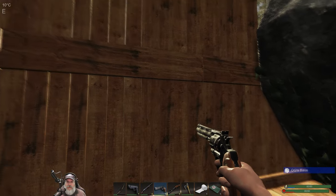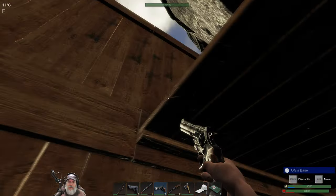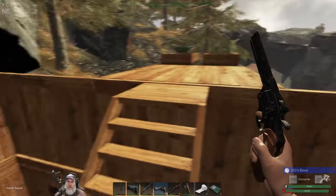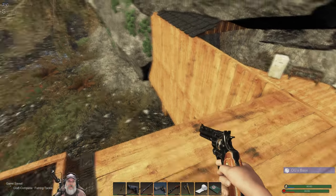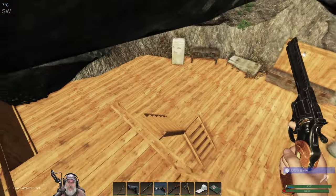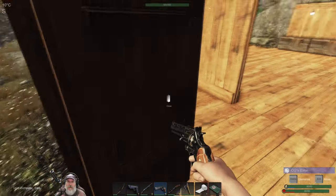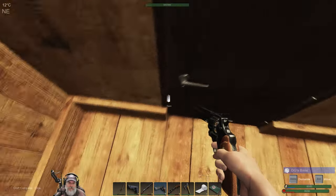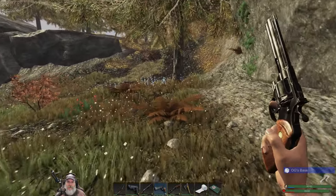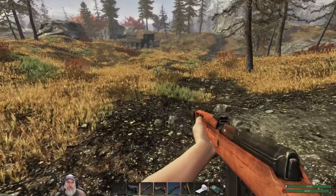I think he just hit us with a shotgun blast. I don't see any real major damage on the walls here — this is all looking good. Hopefully those rogues didn't hear the ruckus and don't come messing with us while we're out.